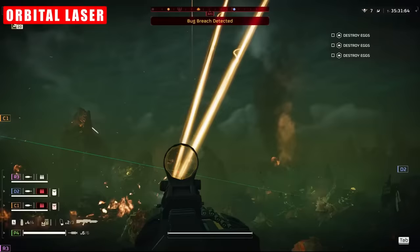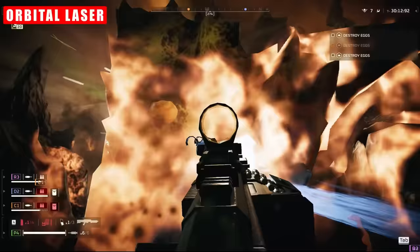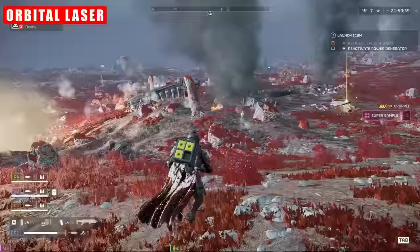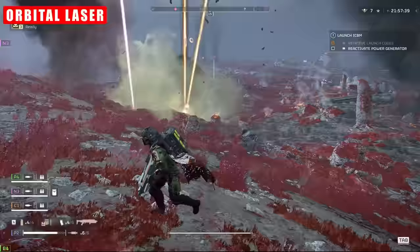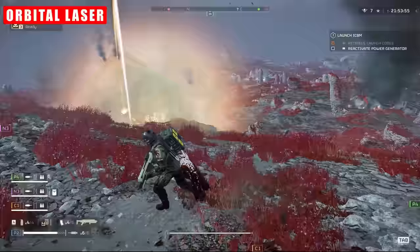It deals damage to everything it touches, including your own squadmates — be aware of that. It absolutely melts smaller, unarmoured enemies with ease, and has the added benefit of tracking enemies as they move. Once it's locked on, it will not move on to another target until it has either disintegrated the one it's on, or the beam itself runs out of time.